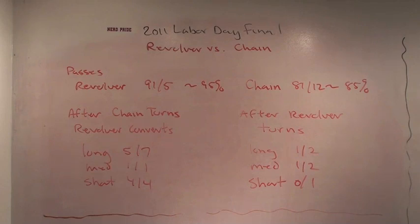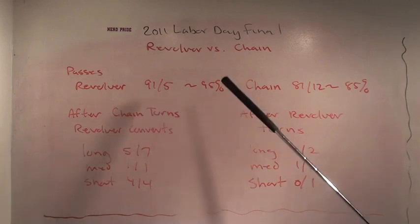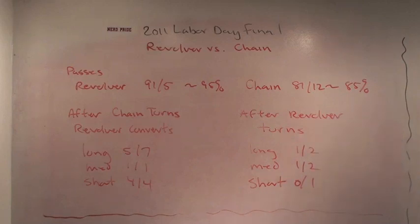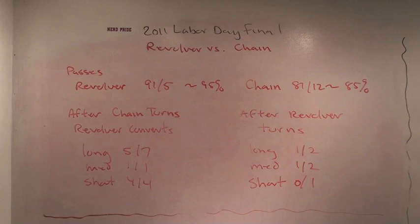So the stats first. Revolver throws 91 passes and has 5 turnovers, about 95%. Chain throws 81 passes with 12 turnovers, about 85%. One of these turnovers is forced by the D — it's a point block. I think about 3 out of these 12, if I remember right, are forced by the D.